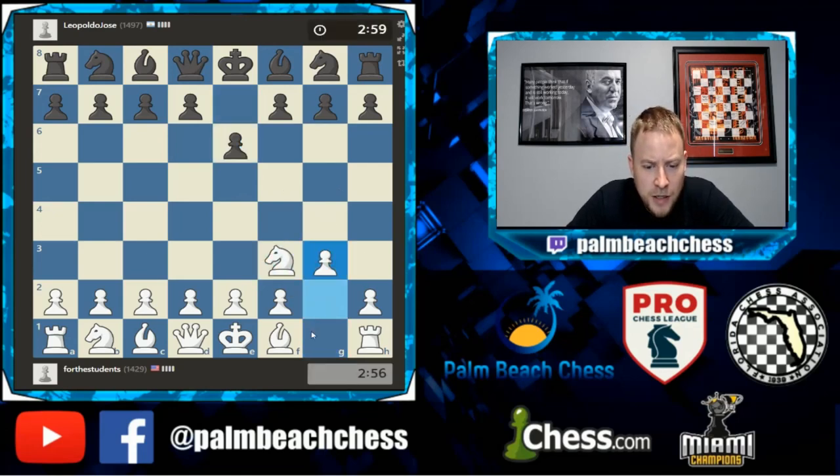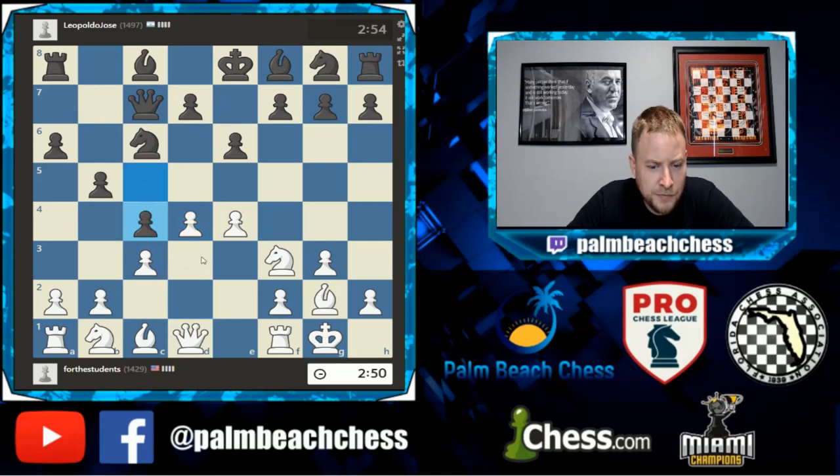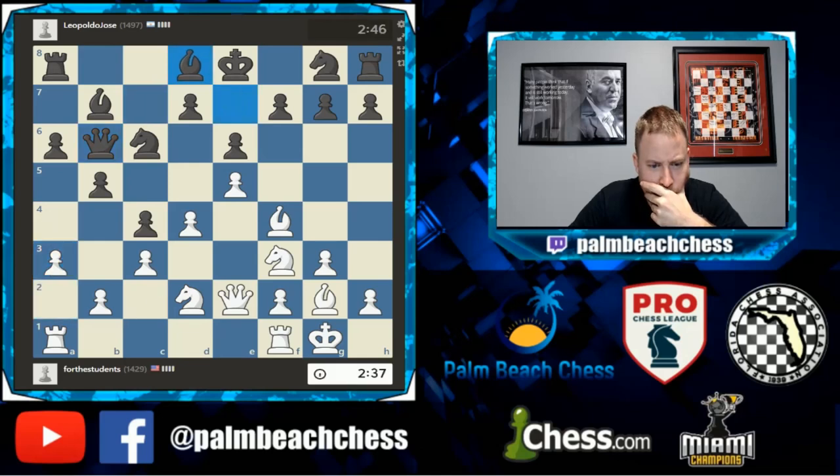I'm feeling like we should go with some sort of King's Indian Attack, except I'm going to go c3 because he's letting me. This doesn't seem right for him — something already feels off. Squares, squares.